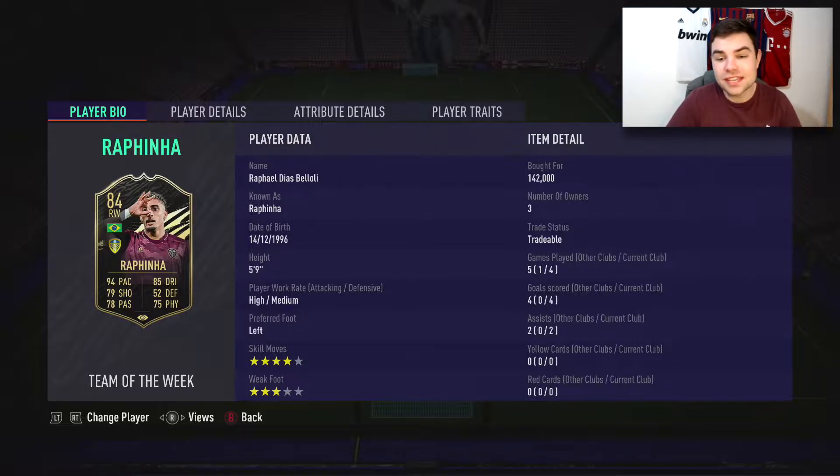Let's take a look at this card because it looks really nice. An inform from Leeds in the Premier League is going to be expensive, and that's what you can expect. It's not too expensive but for around 140,000 coins — depending on what console you're on — 84 rated is a fair bit. But he looks like a meta card and he has some fantastic links.